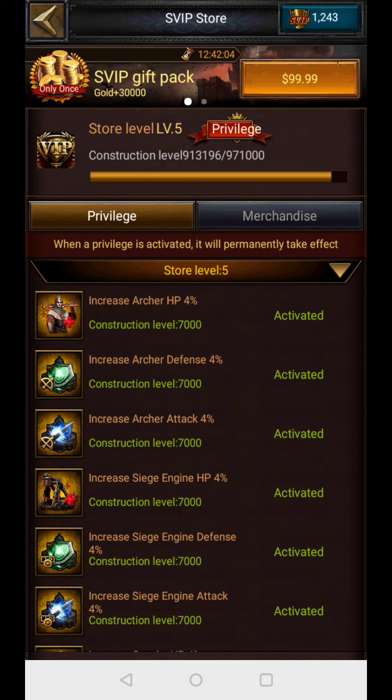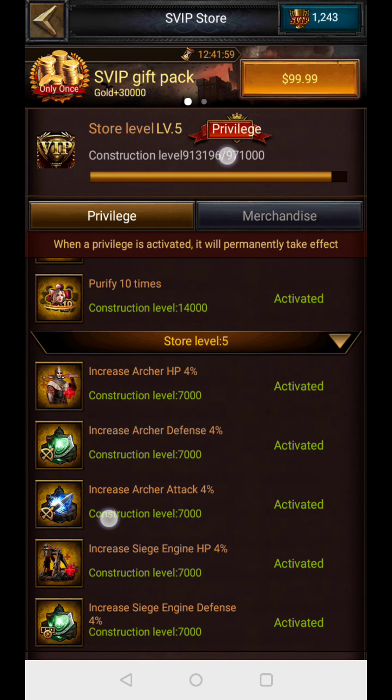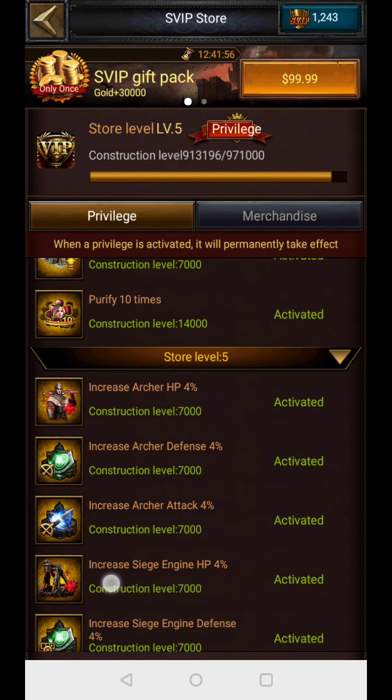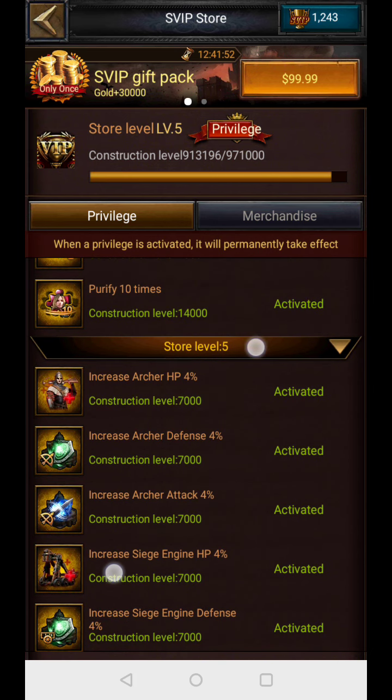If you are SVIP level 10 you unlock the SVIP store. With each SVIP level they give you a privilege that increases HP for your troop type by 4%. At level 5, that's 5 times 4 equals 20% HP from the SVIP store.